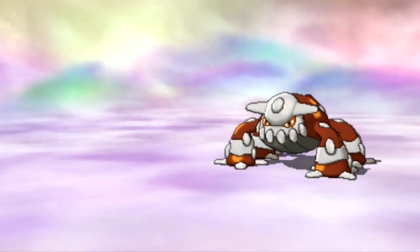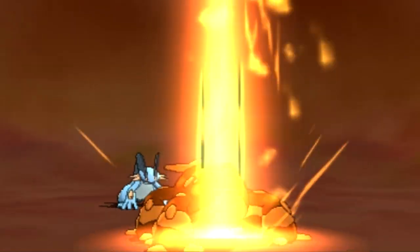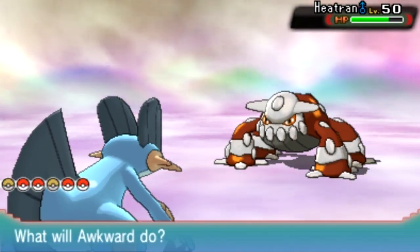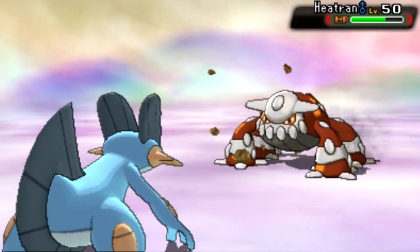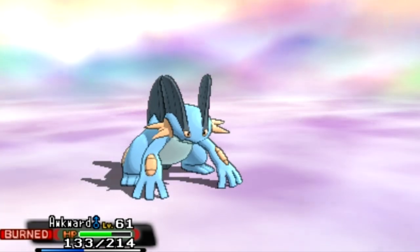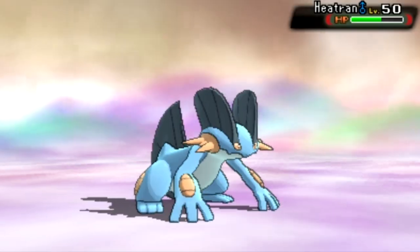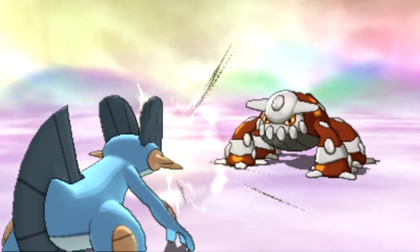We're gonna go to Awkward like a real man would and show this Heatran who's boss. We're gonna take another Lava Plume to the face — three Burns in a row, man. We're not talking about Will-O-Wisp here; Lava Plume is just a normal attack. The Burn could actually be beneficial in a way, because now we're not gonna do all that much damage and we might easily get a Flinch. But we're taking a lot of damage, so let's try and get some Rock Slides going. No Flinch — just Metal Sound. Gosh.